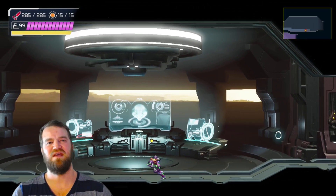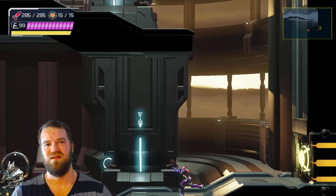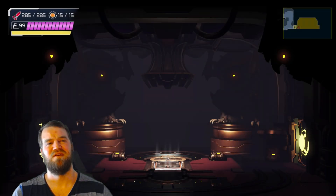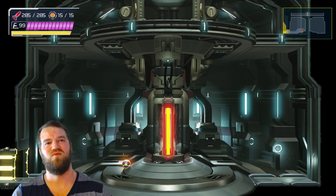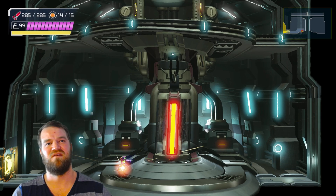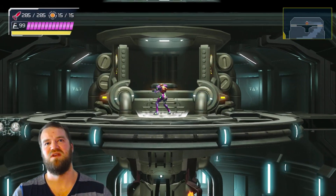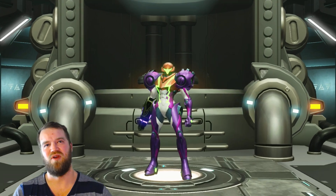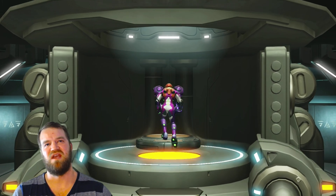We find out now that we've been monitored this whole mission. The whole point is we were drawn here by Raven Beak, and the reason we weren't killed was so that we could grow into our full Metroid version and fully embrace the Metroid DNA inside of us.